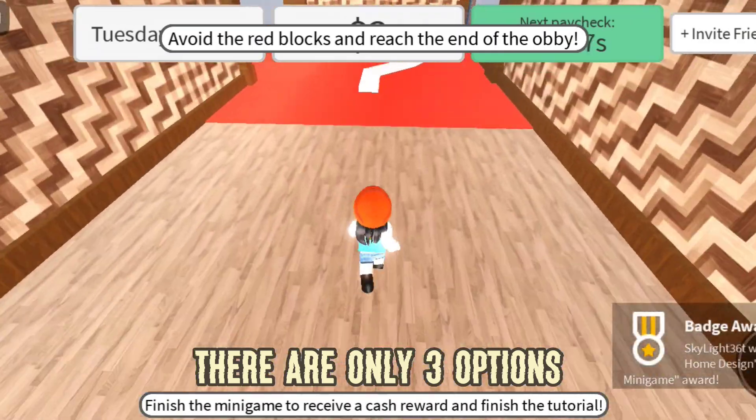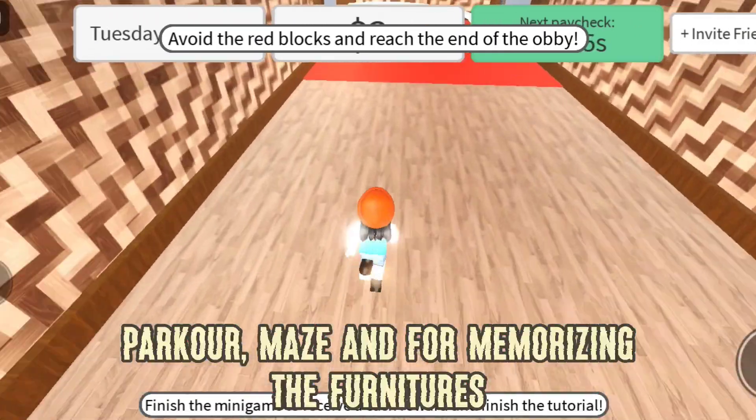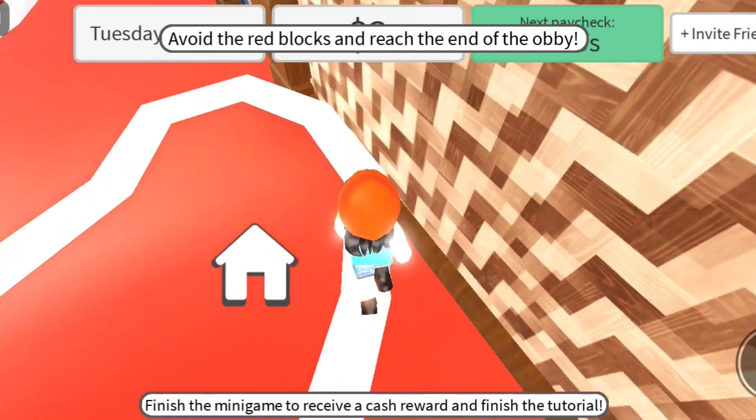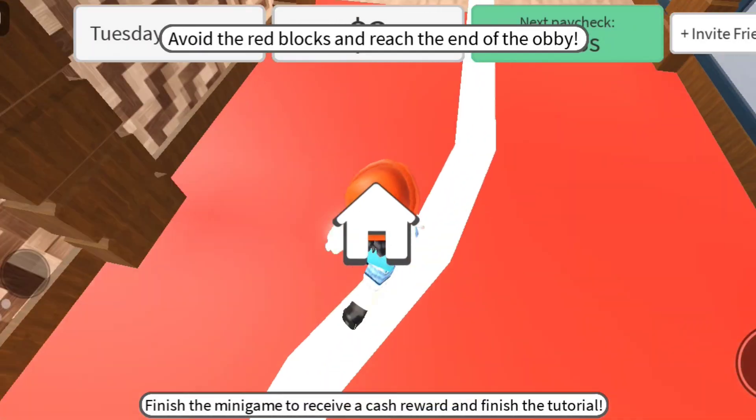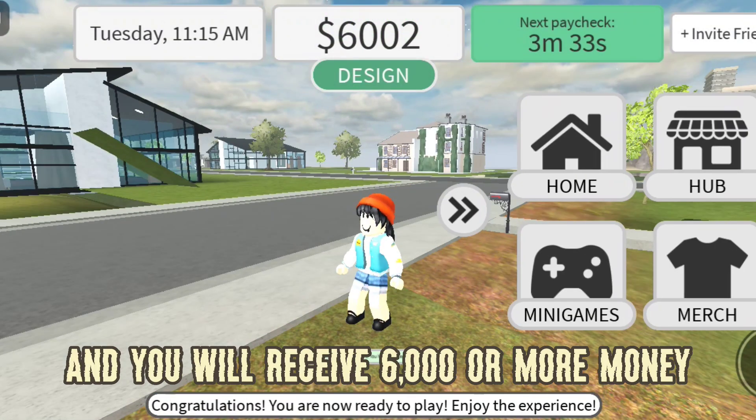There are only three options: parkour, maze, and memorizing the furnitures. Interact with the coin and you will receive 6,000 or more money.